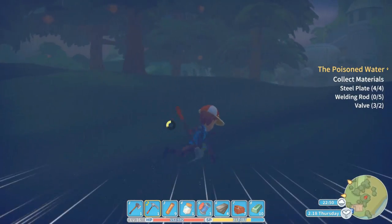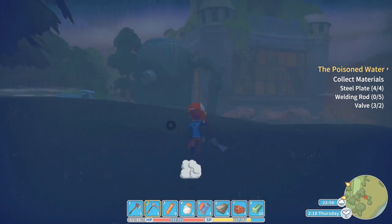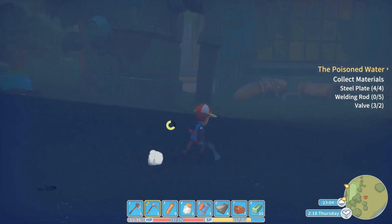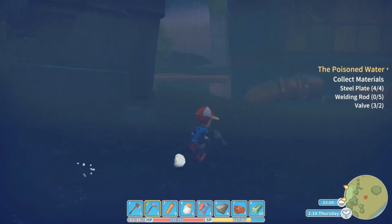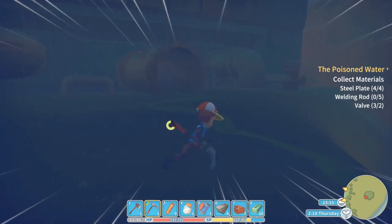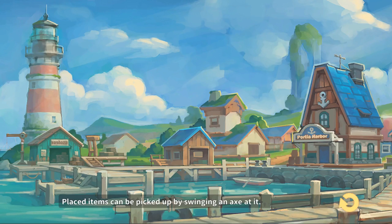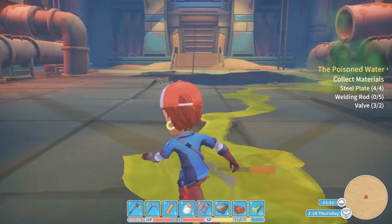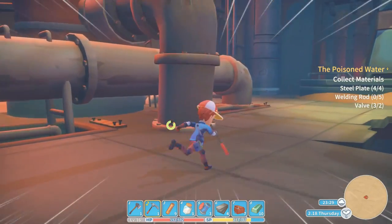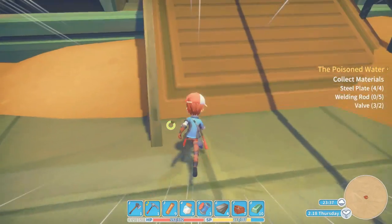We're heading up to WoW Industries. I suspect there's probably going to be a new dungeon after this, and I don't know if the Rat King is from the previous fight with the thieves in town or if that's going to be a new one. Yeah, this is WoW Industries — you can tell stuff is coming into the water from here. They do suspect it's sabotage, which makes me think the Rat King will probably be involved.